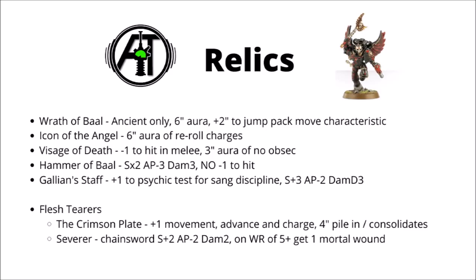Moving on to relics — I'm sad to report some staples have gone: Angel's Wing doesn't exist anymore, nor does the Standard of Sacrifice (the 5-plus Feel No Pain aura), nor the Biomantic Sarcophagus for Librarian Dreadnoughts. Blood Angels have 5 higher tier relics. First is Wrath of Baal for a Blood Angels Ancient — a 6-inch aura giving all jump pack units within 6 inches plus two to their move characteristic. If you're thinking about starting significant jump packs on the board, this could be a really decent one. The Icon of the Angel is a 6-inch aura of rerolling charges — quite nice that its range has gone up, and I think I might be taking this one fairly regularly, having a squad of Sanguinary Guard or Death Company deep strike on either side.